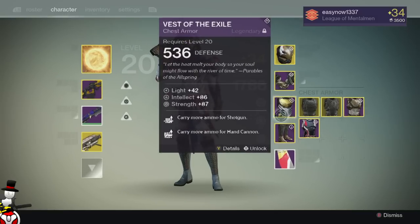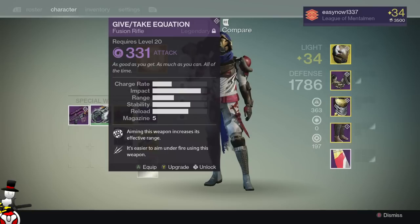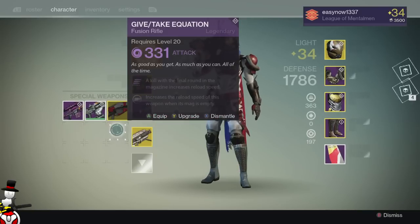Intellect of 67 and Strength of 73, and carry more ammo for scout rifle. I might keep it and level it up. Give Take Equation — kill with the final round in this magazine increases reload speed, and increase reload speed of this weapon when the mag is empty. That is going to reload instantly, but I do have another Give Take Equation here with better perks, so I will get rid of that.